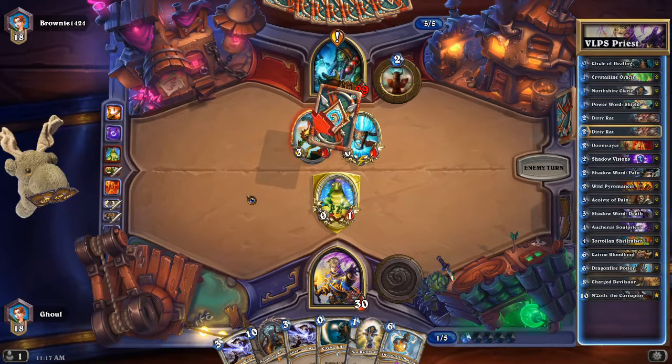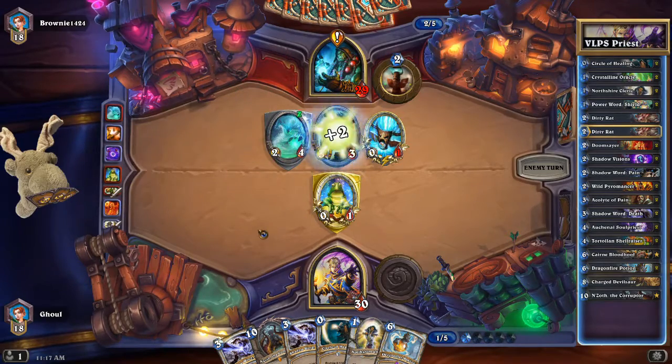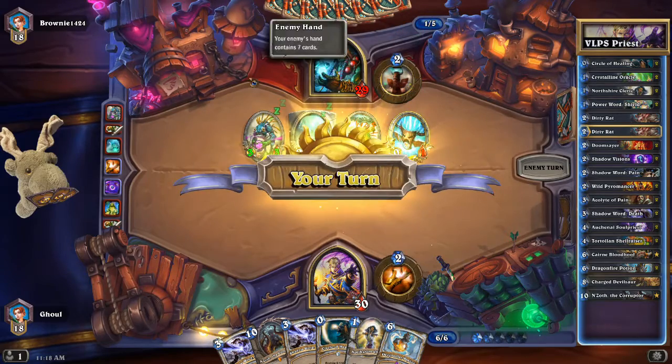There we go. He did in fact play the quest, so we are up against Murlocs. Now we missed our 2, but that's okay. We'll get the Acolyte of Pain out on 3.